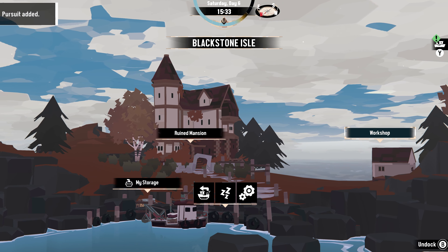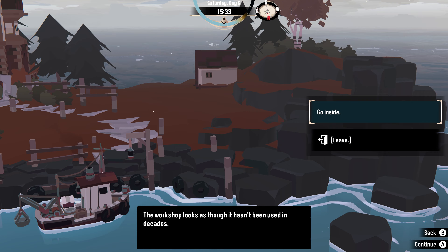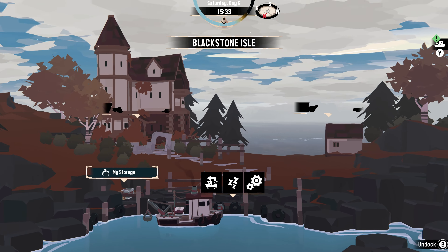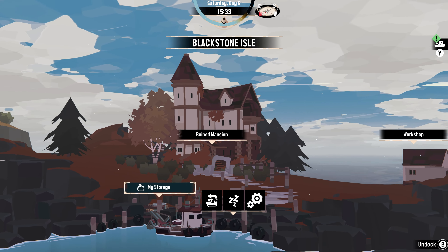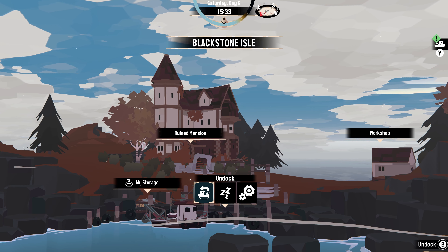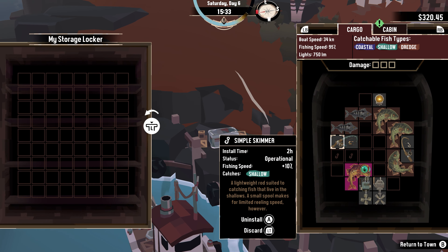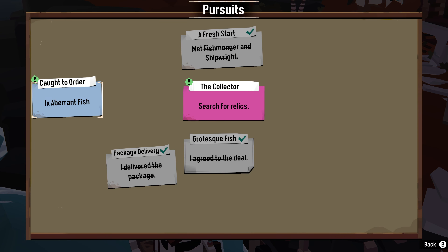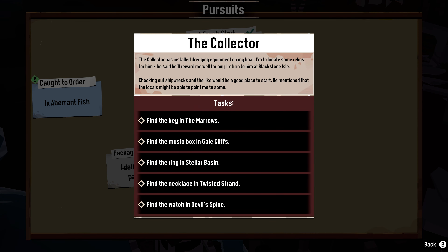What's going on with this workshop? It looks as though it hasn't been used in decades. Let's go inside — it's locked. Can I ask them about that? Oh, you already told me where to look for the relics. We still have a lot of time so we can do some fishing on the way. I should check out the ship too. Caught to order — we got the admirant fish. Search for relics: he has installed dredging equipment on my boat. I'm to locate some relics for him. He said he'll reward me for any I return to him at Blackstone Isle. Checking out shipwrecks would be a good place to start.